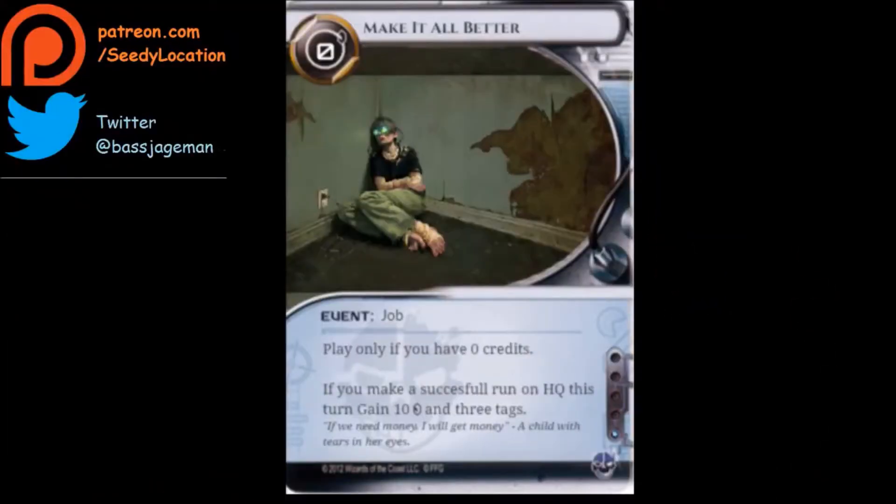I trust that your building's up to code. Yes sir, my building's up to code. Well, that's not what the liquidation papers say. This time I'll see the location — I'm going to talk to you about Terminal Directive, its effect on the design space, and some questions I had from Mr. Boggs.